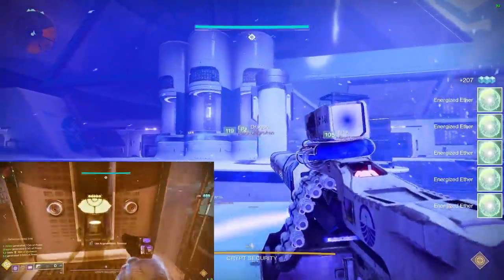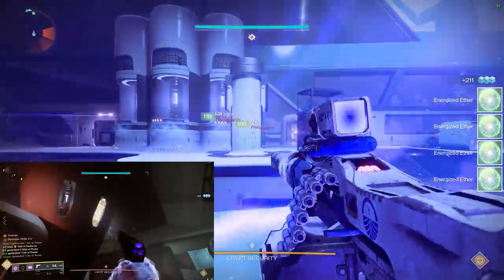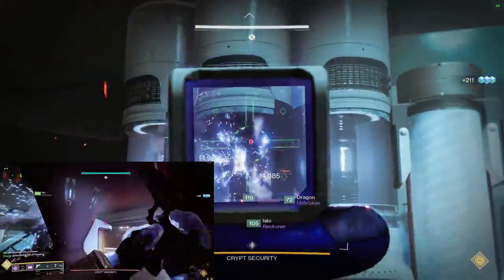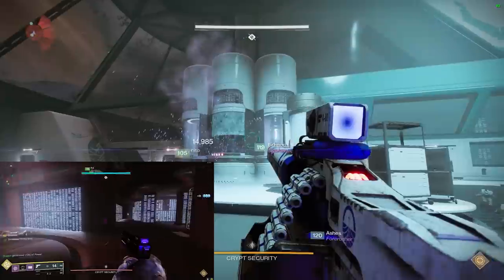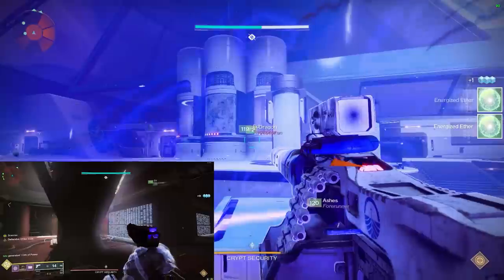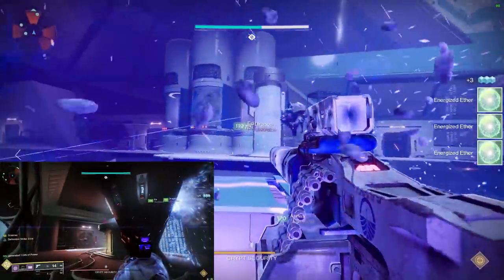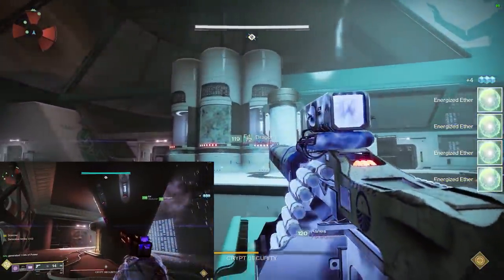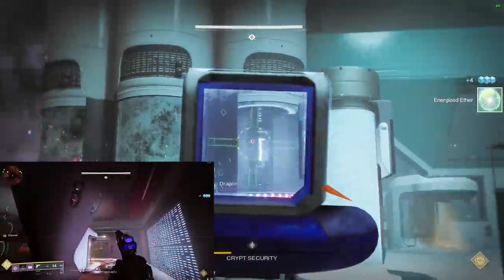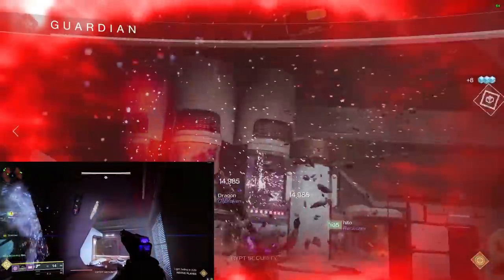Once you finish the encounter, you can load up another checkpoint on another character and rinse and repeat. There are players who probably don't want to do this because they'll get a red dot on their raid report, but if you want to farm raid spoils, honestly just do it. It is by far the fastest way and it's really efficient if you're looking for different rolls on your raid weapons.